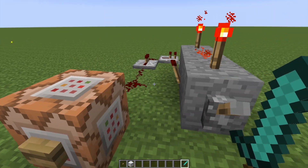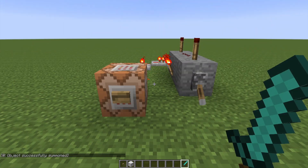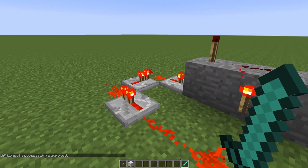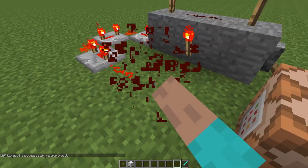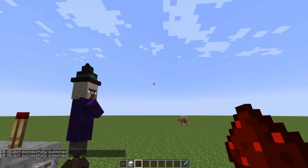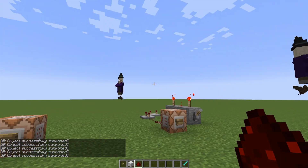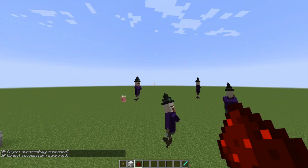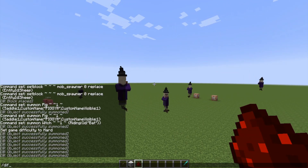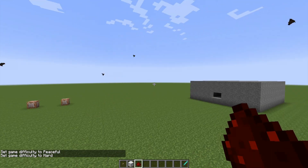I wanted to showcase why you don't want to put command blocks on timers. This is just a simple and-switch — whenever you hit this it'll cycle. Oh no! That is why you don't want timers — you get completely overwhelmed really quick. Not a good idea. As all these witches swarm around, I'm just going to switch straight to difficulty peaceful. All the witches disappear, but the bats don't. It's awesome.